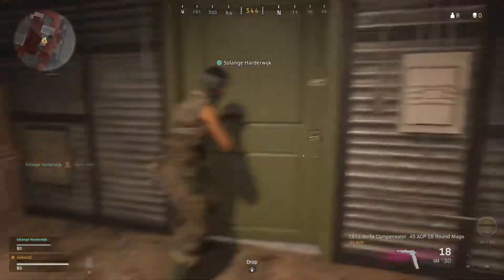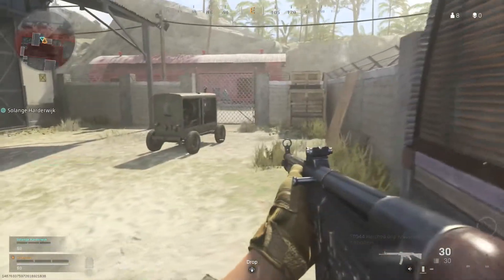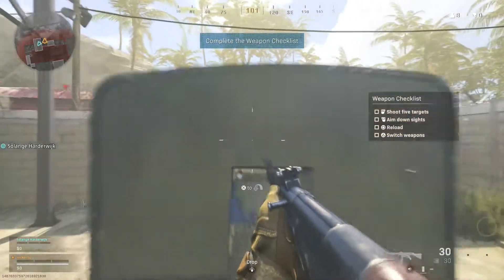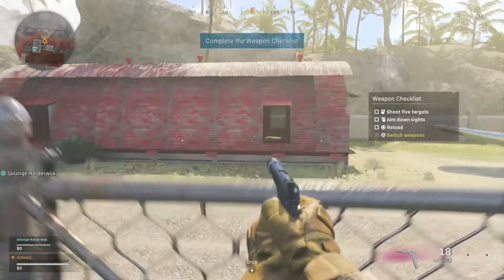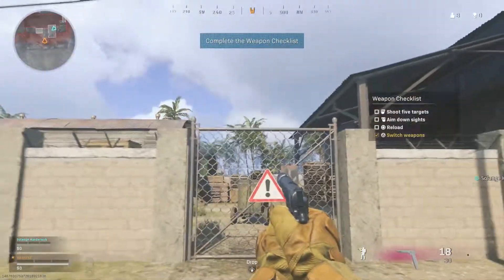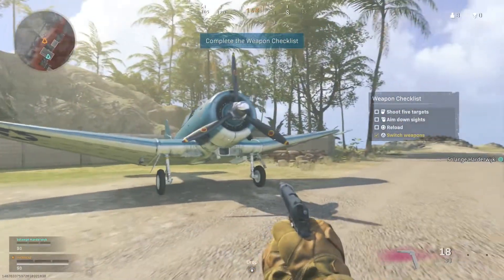Next, this door is going to open, and in this area you want to climb onto this object here, and then you want to do a run jump over this fence here, which they forgot to put an invisible wall on top of, allowing you to just get out of the map really easily.